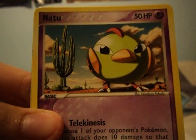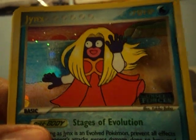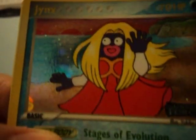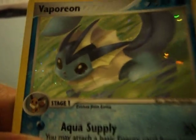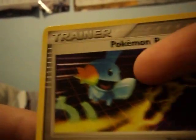I'll open a pack and then you can open a pack and I'll end it there. A Gloom, Natu, Fairy, Remoraid, Eevee, and a rare female Jynx — that freaks me the hell out. Oh nice, a hollow Vaporeon — that's going to get a sleeve. A Smoochum and a Cricketot Reversal.